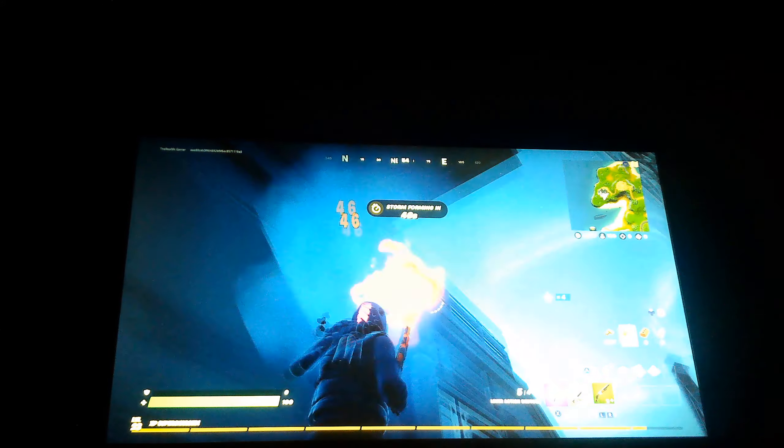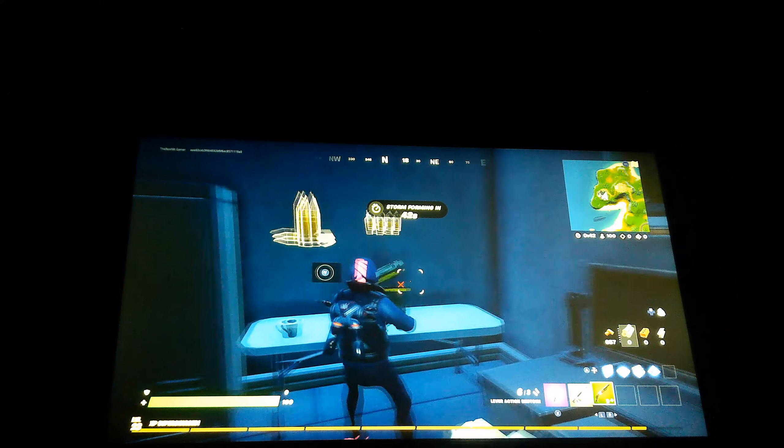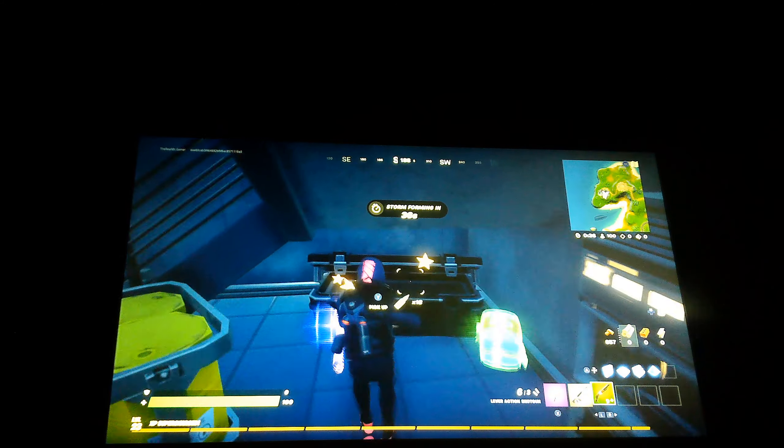So let's get into the video. I am going to collect a couple of things from this IO base so we can be ready for when we go into the rift-like place — the Sideways — because we are going to want to be extra prepared. Oh, we got the railgun.